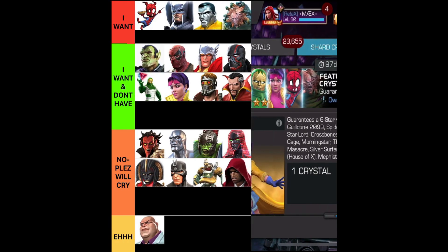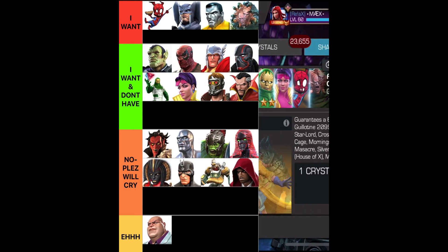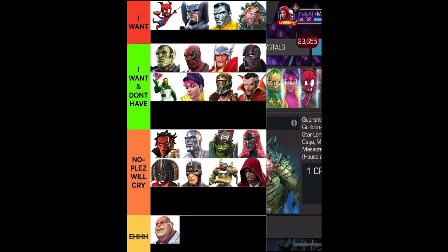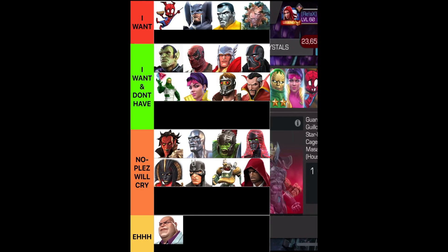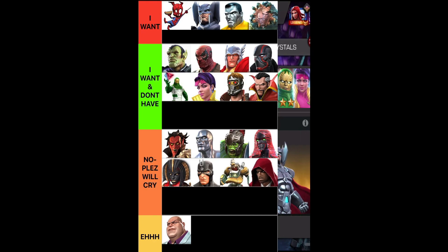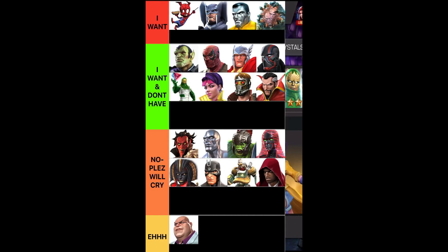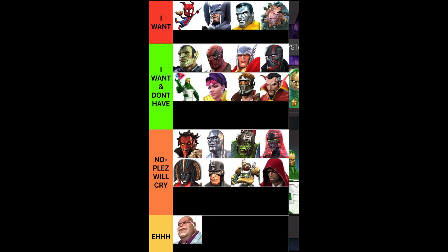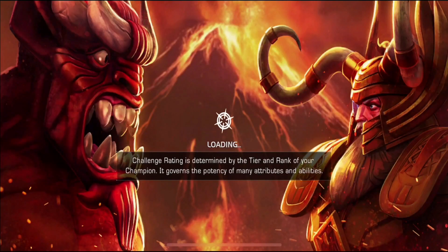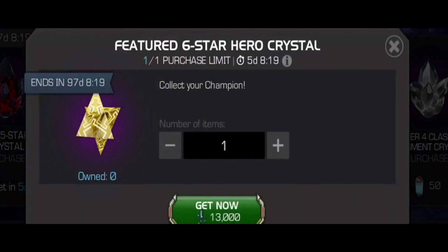Silver Surfer or Guillotine 2099 — those two champions are completely maxed out, sitting at Signature 200. If I get them one more time, it doesn't do anything besides give me some gold and ISO, so I really don't want them. Everything else on that list isn't maxed out either, but I'd still cry getting any of them. And Kingpin — he's the final guy at the bottom, by himself. I got him awakened but I just can't get the resources to rank him up to rank two or three. Anyway, let's get back into the game and go to the area we need — the Black ISO Market — where the feature six-star hero crystal looks nice and golden.